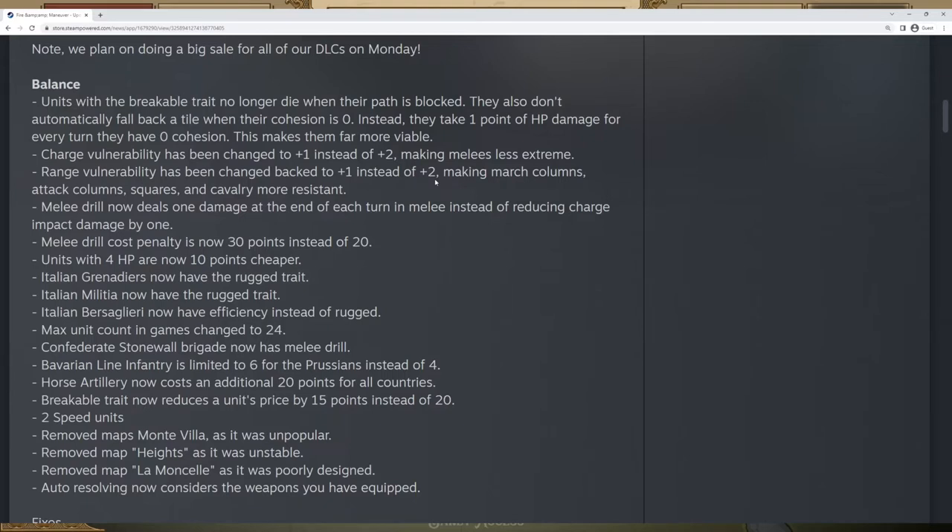This is probably one of the biggest changes in the entire update, because previously the range vulnerability made it very difficult to use things like attack column and cavalry — they simply took too much damage, often taking three to four damage for being shot at once, which at best broke their cohesion but at worst meant these units often died in one or two shots. These changes now make it so these units are back on the table, and it is much easier to use cavalry again.